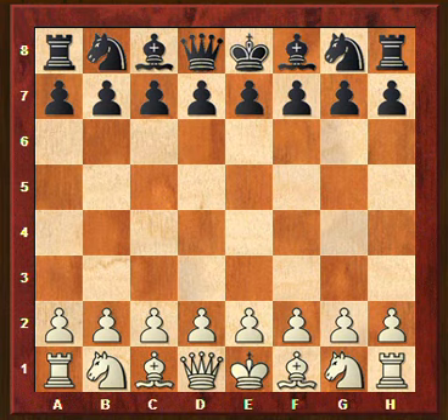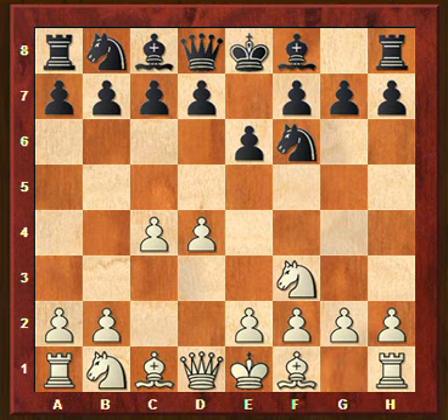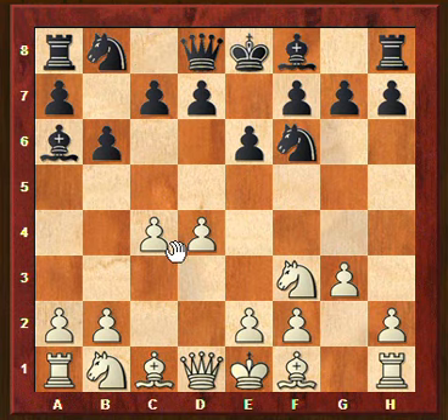So let's have a look at the game move by move. You played d4 and your opponent played Nf6, c4, e6, Nf3 and b6, so we have the Queen's Indian Defense. And you choose the most popular line here to play g3 and later bishop to g2. Your opponent went bishop to b7. It is of course a theoretical line. More popular is to play bishop to a6 here, and to ask white the question how do you want to defend this c4 pawn?